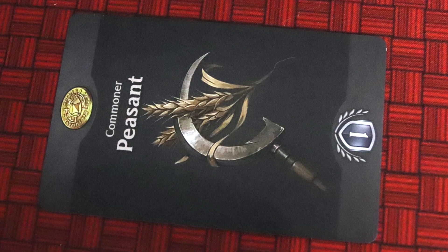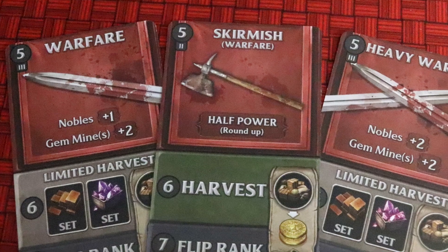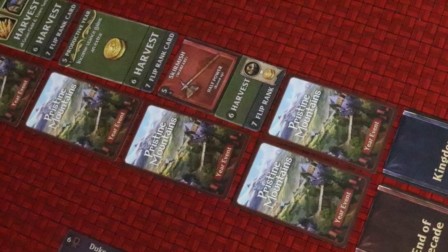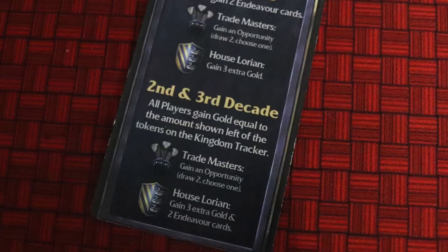Once you've done your actions, you move to step three: choosing your stance. Players wait for everyone to finish their actions, then choose — in secret if you'd like — between income and defence. Income gets you money, but defence is useful if there's warfare on the horizon, which you might know about because you may have foreseen it. Step four is revealing the yearly event. The Kingdom Wealth card is always in year five — you draw some cards, get an opportunity card if you're a Trademaster, and in the second and third decades you reap the rewards on your Kingdom track in the form of cash money.